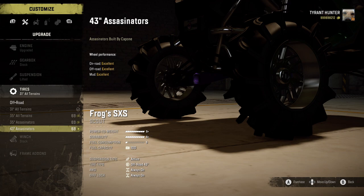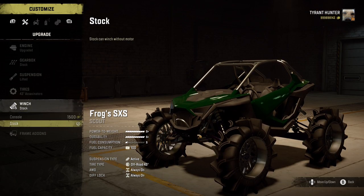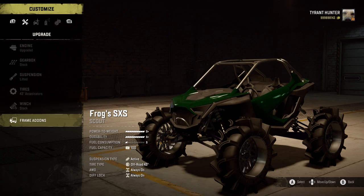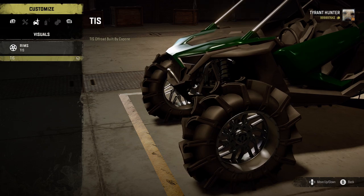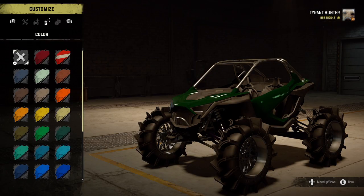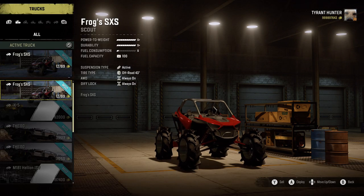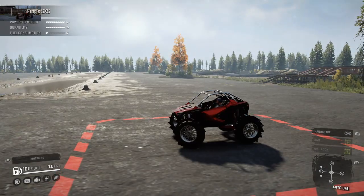We'll buy those tires. For the winch I'll keep the stock one since we won't be doing much winching during testing. I'll throw some supplies in the back. Moving to visuals, we have one rim option — the TIS rims. Going into color I'll run a nice little red as the main color and then the secondary color I already have selected. We'll go ahead and hop straight out of the garage.